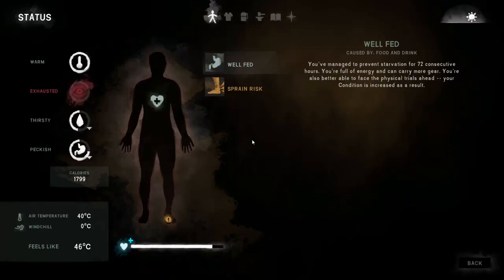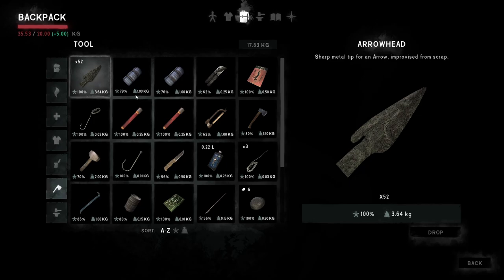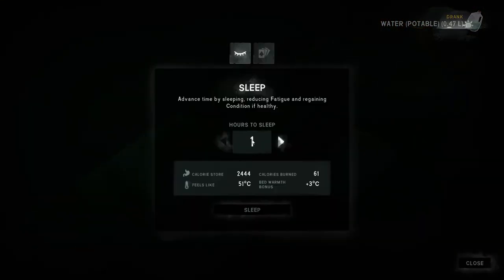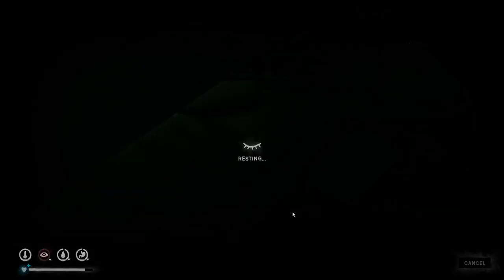How many arrowheads do we have? 52. I think that's good enough. I don't know how much longer I'm going to stay here. I need to craft arrows — I have one left. I think the best thing to do is go to coastal.